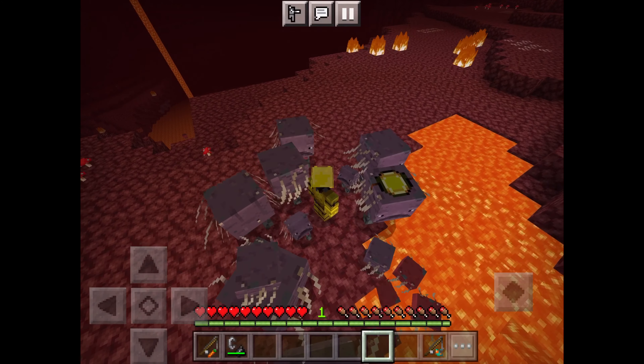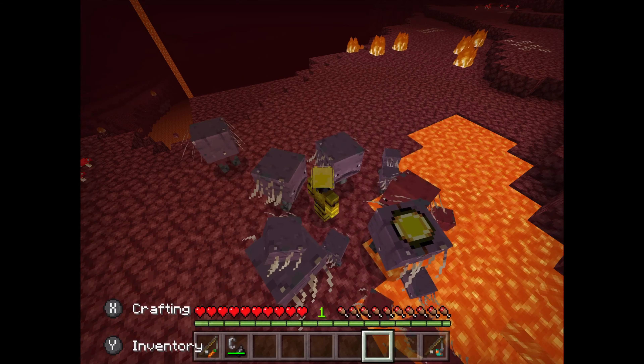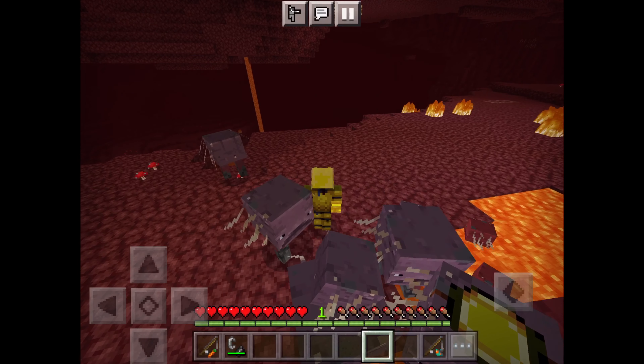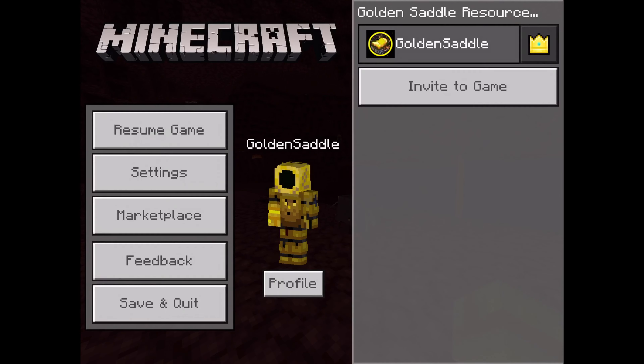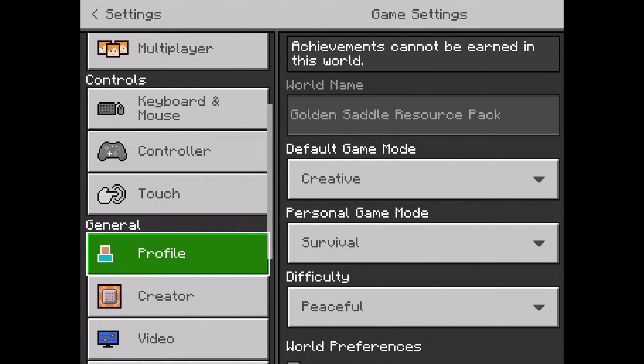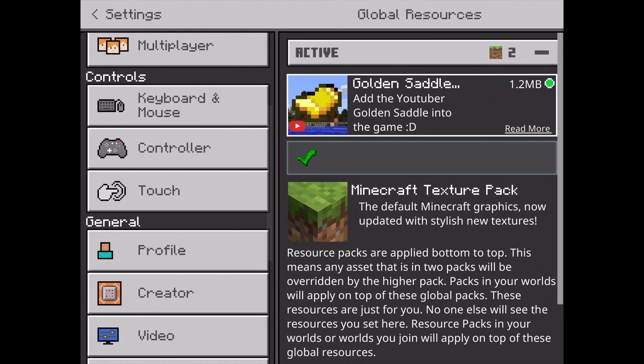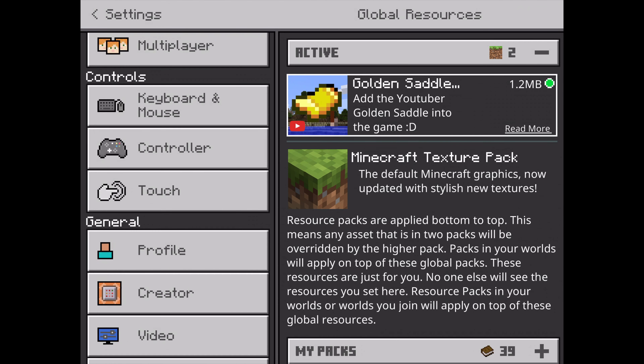I think that's pretty much it for this. Oh yeah, there's actually one more thing — not the emotes, not these cursor stuff; that's a topic for another day and I probably won't even do a video on it. I need to show you the pack. Global resources — here, there it is. 'Add the YouTuber Golden Saddle into the game' and you've got me, a pack PNG in the background, and my YouTube logo.